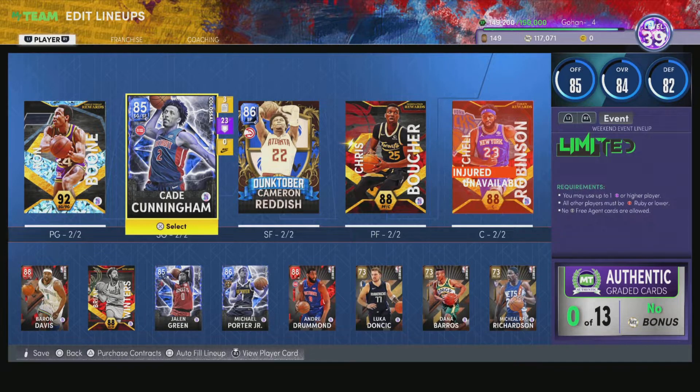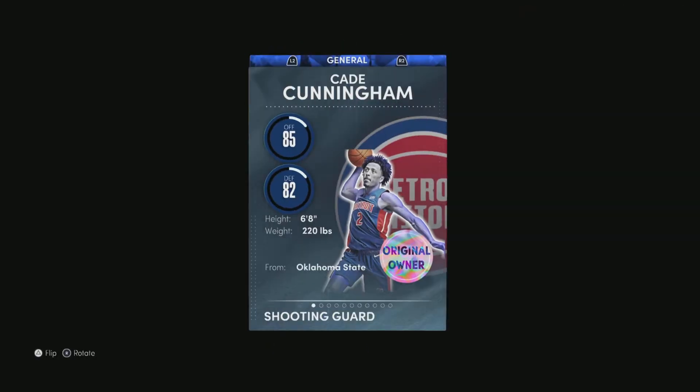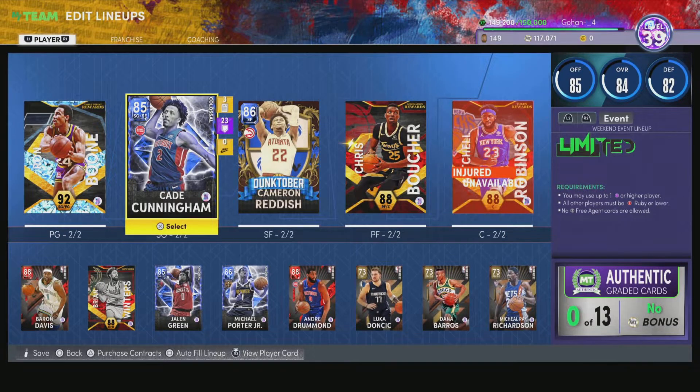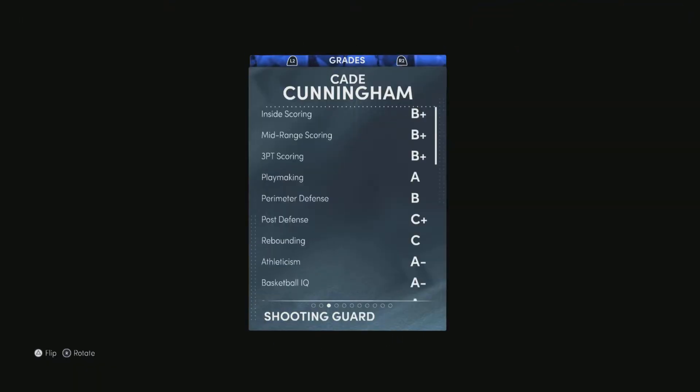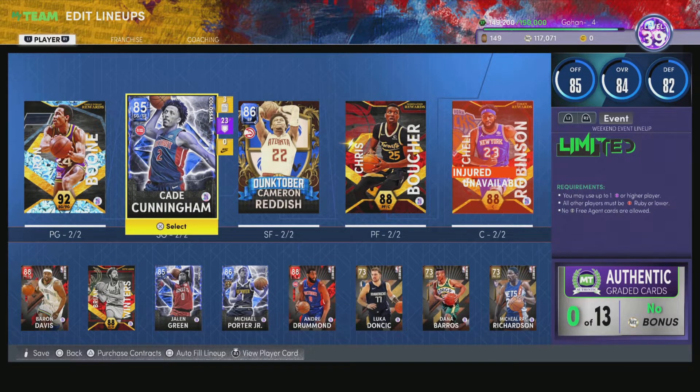At the two I use Cade Cunningham. I also have Brian Waiters which is also incredible, but Cade is 6'8 and you can run him at the two. His stats are still really good, his jumper is nice, he does have a decent three-pointer, and in this game you can pretty much green everything.